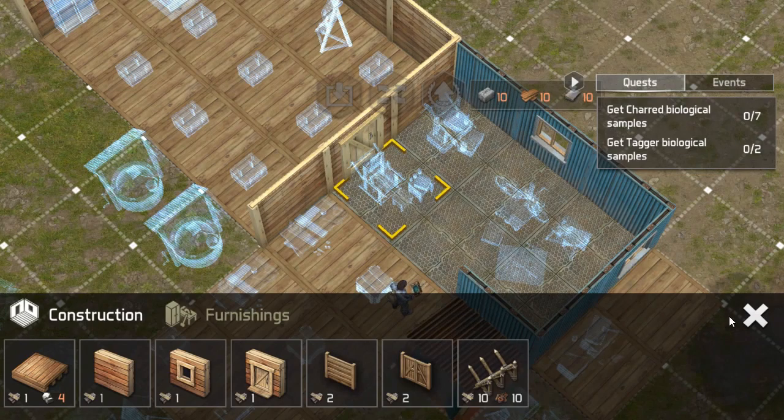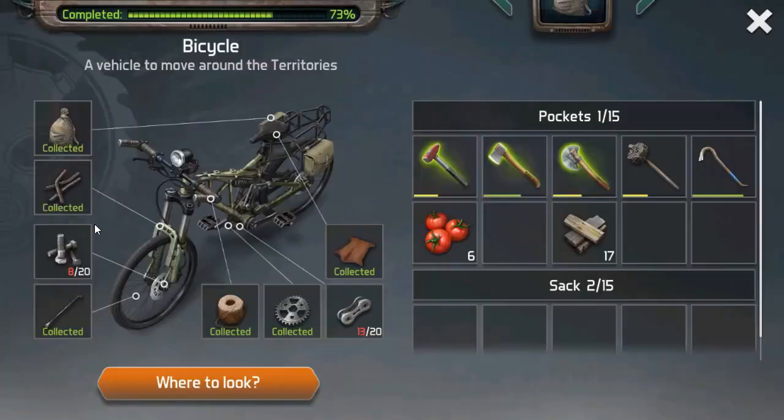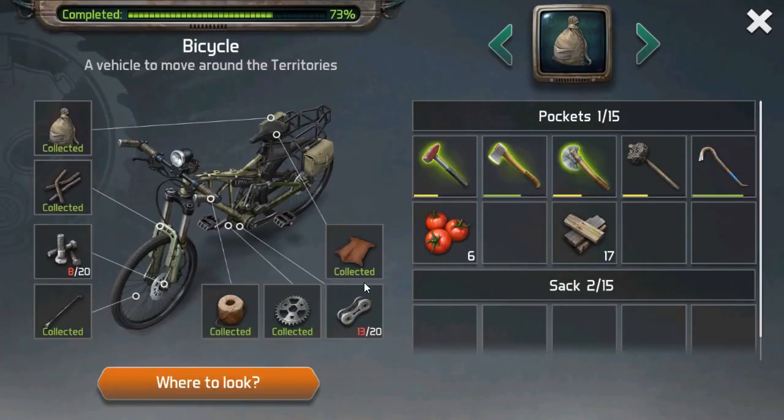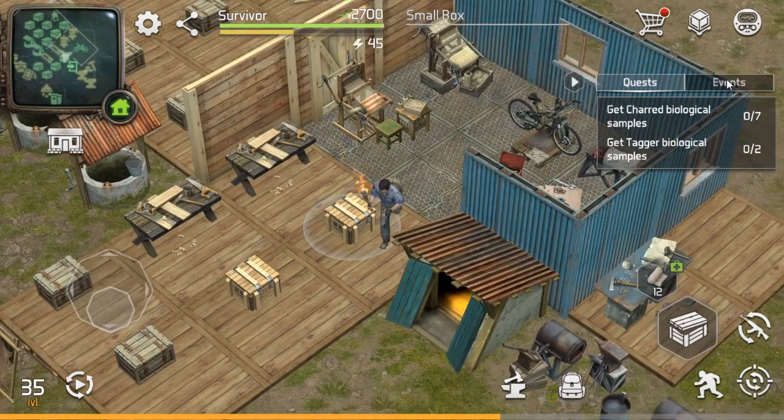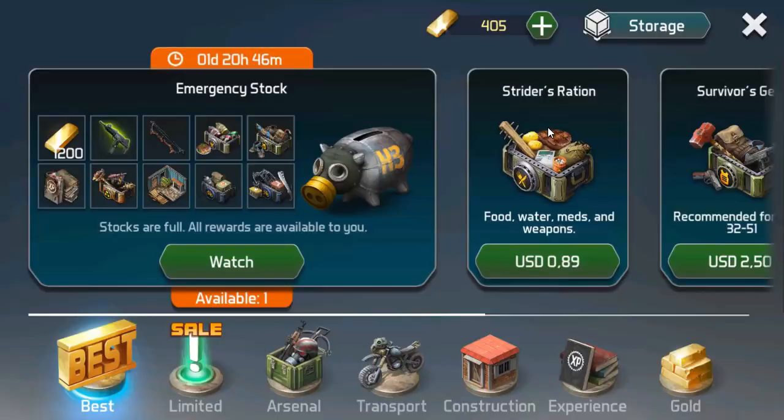Esta sí la puedo sacar, pero habría que terminar la bicicleta, que me falta todavía. Ya saben que son los tornillos y los pernos de la cadena. La actualización — colocaron la tienda. Ya lo que les guste comprar, colaborar, ya saben que el hambre no se vive. Aquí tienen varias opciones.